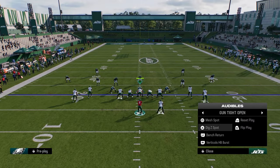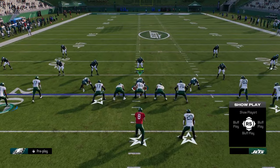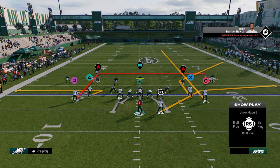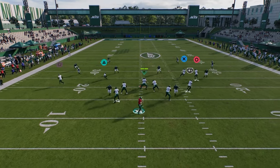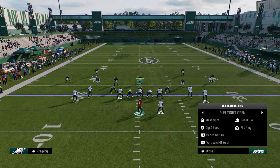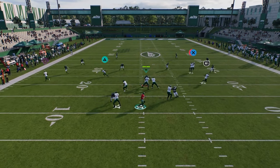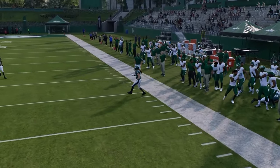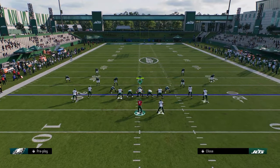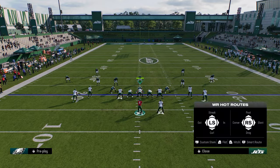Another combo I really like out of this formation is digsy spot. You have this zig, you have that nice dig, and then you have this corner — stem it down at least one, streak the outside guy. On the left-hand side, you could either leave it or flat this guy and have almost a dig-return type thing going — a little flat zig. Flat zig is a nice combo in this game; it's really hard to switch stick flat zig. I'm a big believer this year in having a three-man concept and a two-man concept. With digsy spot, the right side has a three-man and the left side has a two-man, so if they switch stick to the right, you can just work the left-hand side.